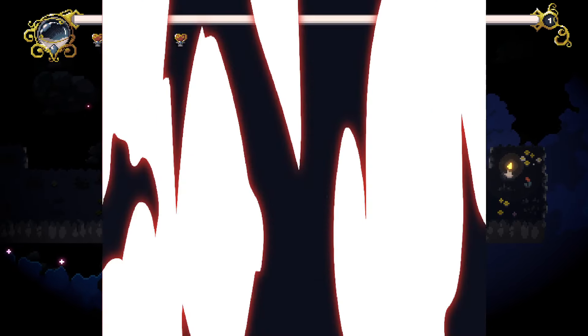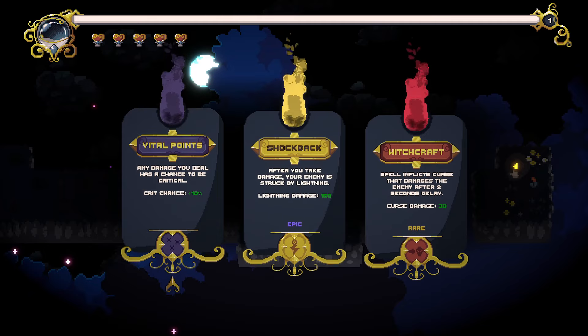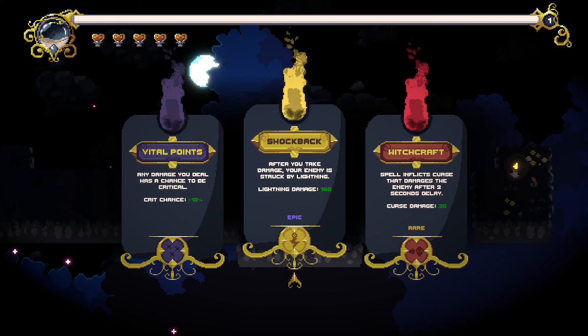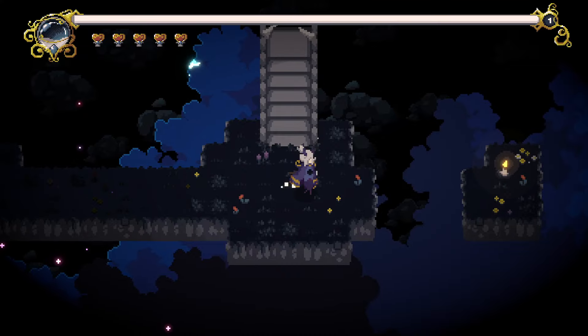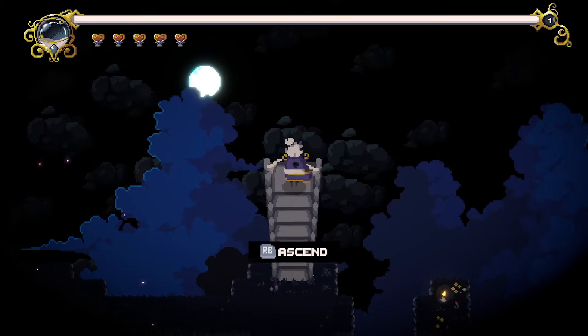So that's going to give us a bridge. Pick up. Here's the roguelike part to it. So we can get any damage you deal has a chance to be critical. After you take damage, your enemy is struck by lightning. Or spells inflict curse that damage the enemy after a two second delay. Let's do the crit chance. So I can't go across there apparently. Oh, look at this. I like that.